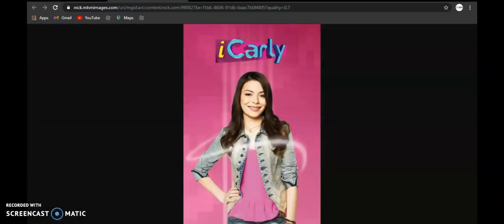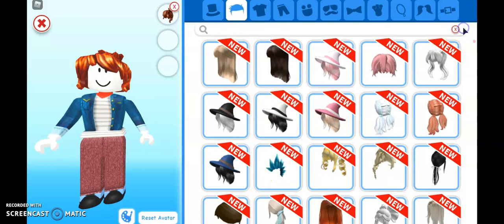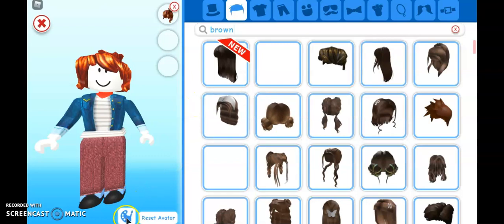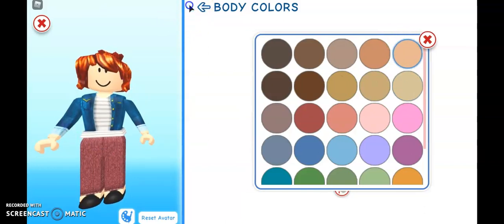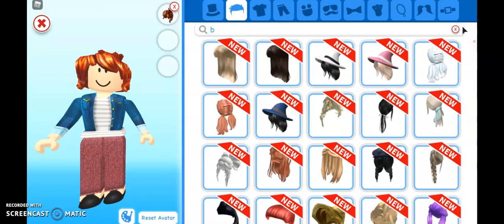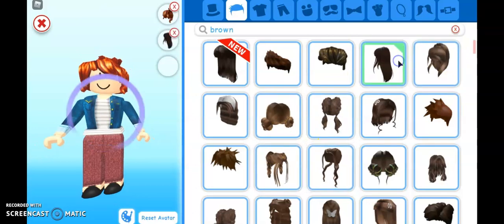Looking at the picture, she has brown hair, so let's look for her hair first. I'll type 'brown' in the search bar to try and find a hair that's like hers. I think we also need to change the body color — kind of a black skin color. I think she's more that color. Let's do the hair first.